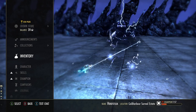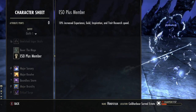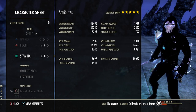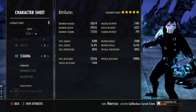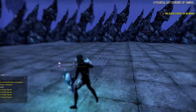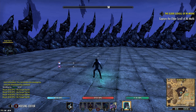That does it for the build, guys. I think I covered everything pretty quickly and efficiently. This has been my most fun Magicka Sorcerer build ever. Don't pay attention to the stat sheet — the maximum Magicka on the back bar is pretty abysmal, but it does not matter. Hopefully this helps you guys, and I will see you all in the next one. Don't forget to like and subscribe. Peace.